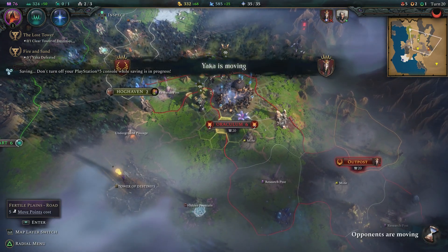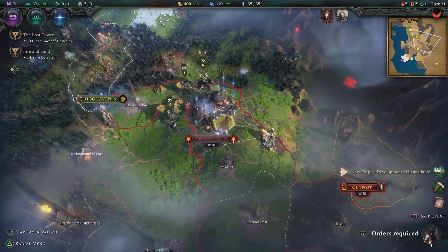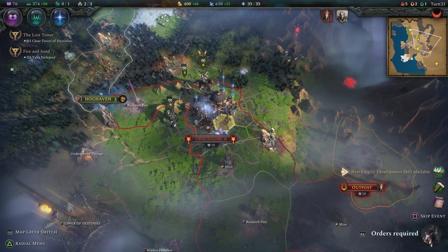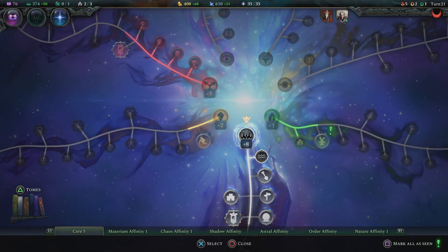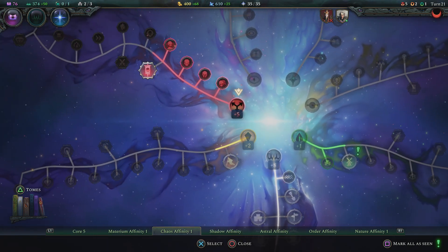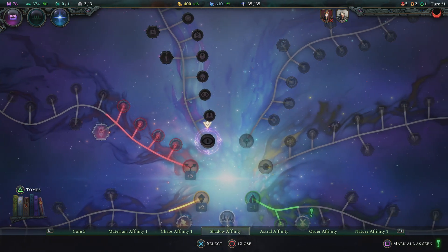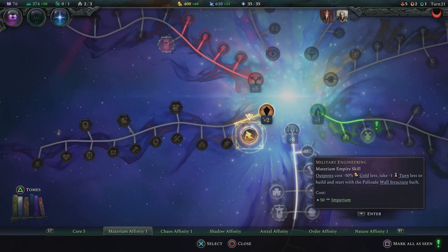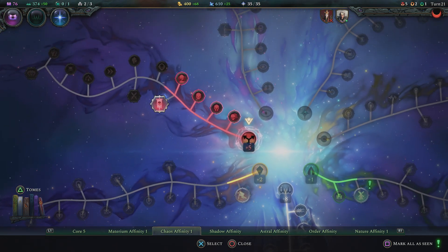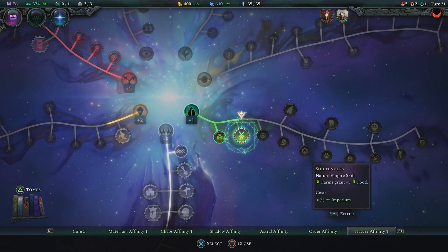All right, so let's go end our turn. Remember, we're doing this siege over here. Do forgive if my voice sounds kind of off — I've got some terrible allergies today. Those spring allergies just kick my butt, man. Okay, so it looks like we got a nature one. And that's good for when we build the outpost and turn it into a city. This is just extra food from our farm, so we definitely want to get that.